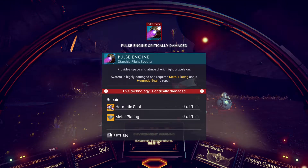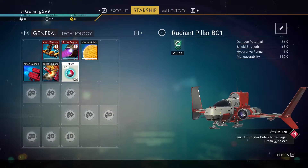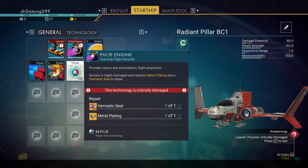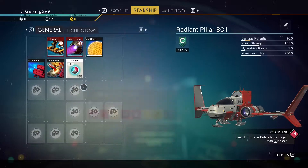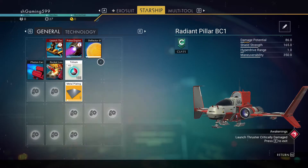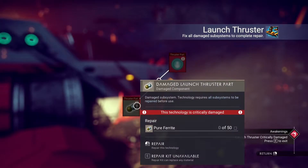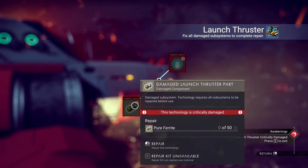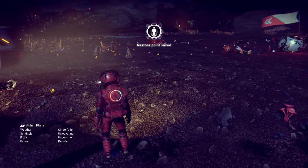The game is now telling us to fix the pulse engine and launch thrusters. For the pulse engine we need a hermetic seal and metal plating. We can make the metal plating, but not the hermetic seal yet. For the launch thrusters we need a dihydrogen jelly and some pure ferrite. Let me work on building those.